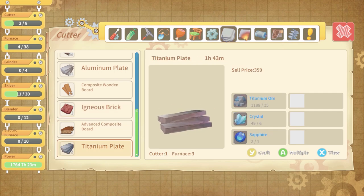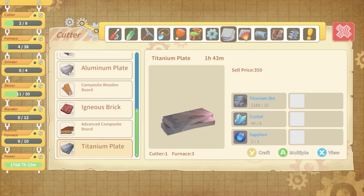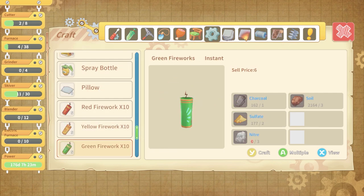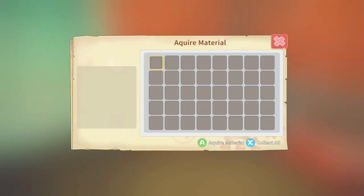I do need more purple resin — I need to go get some more of that. The titanium plates, I need more of those but we only have like a couple sapphires. That's an interesting one we're waiting on. I think the rest of the materials I couldn't really care less about in terms of making them.